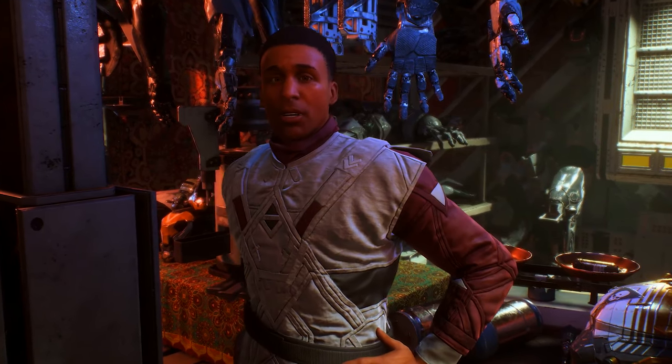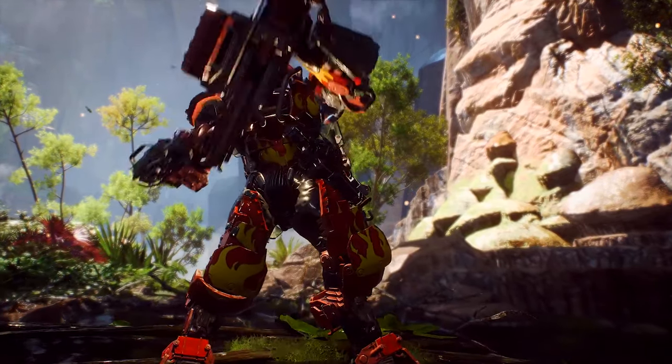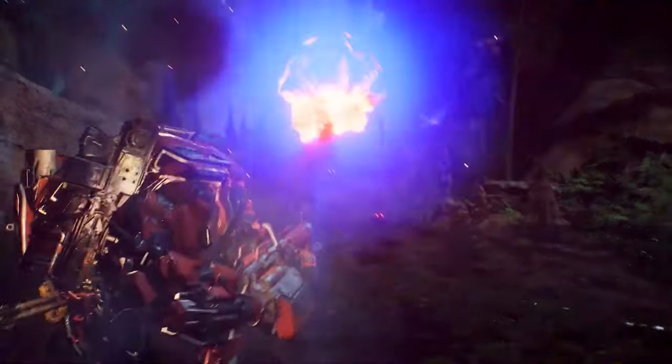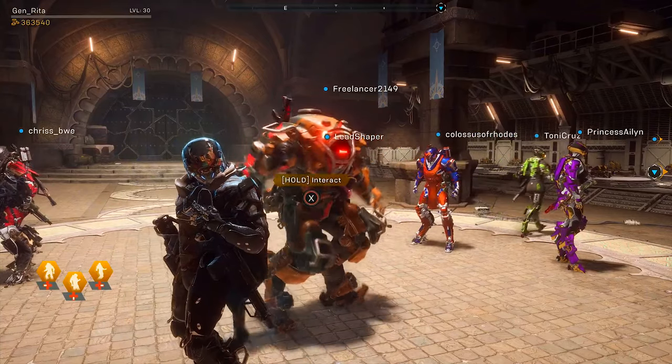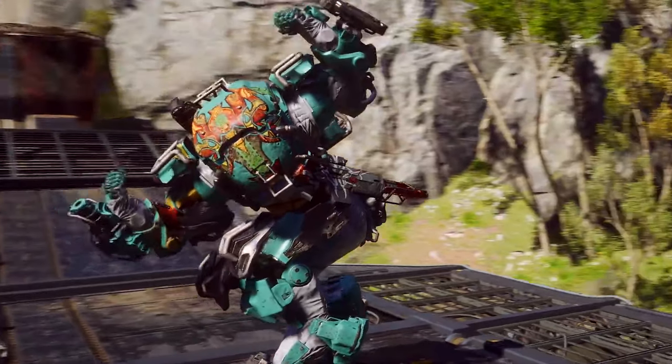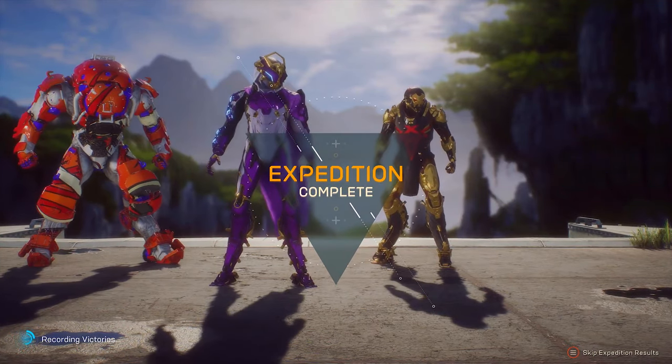When you want to make a statement, maybe polish that javelin up with a nice coat of paint and thunder. What's the use of being the best pilot in Bastion if your style doesn't match your power? From greeting friends in our social hub, the Launch Bay, to how you arrive on missions or celebrate your victories, we give you lots of opportunity to show off your javelin style.